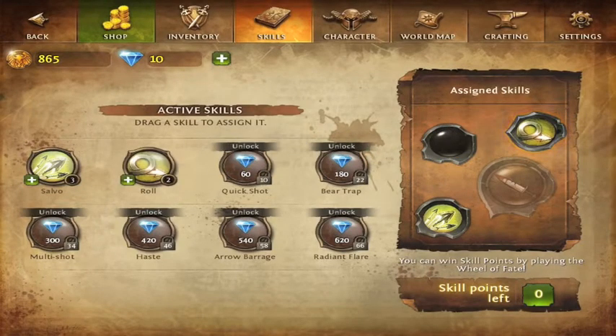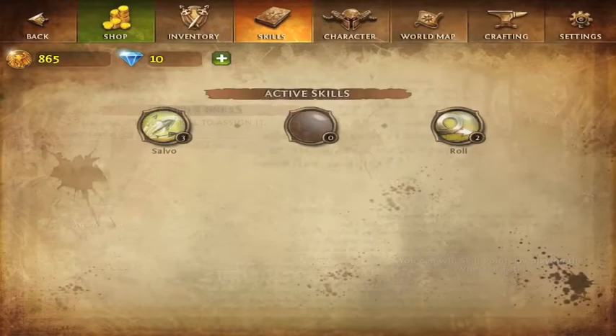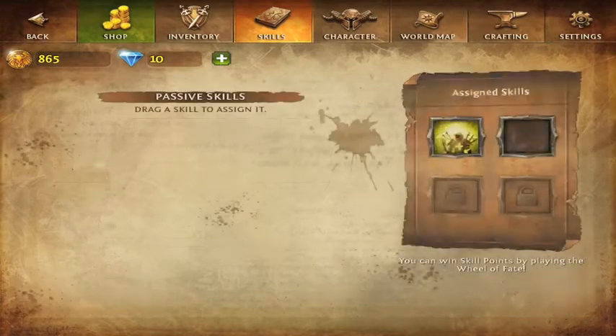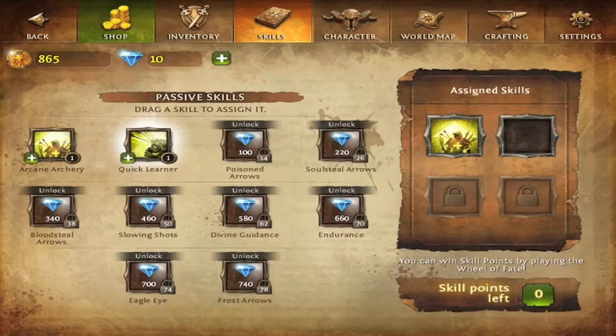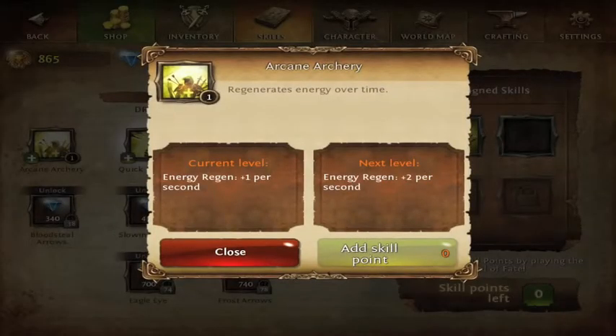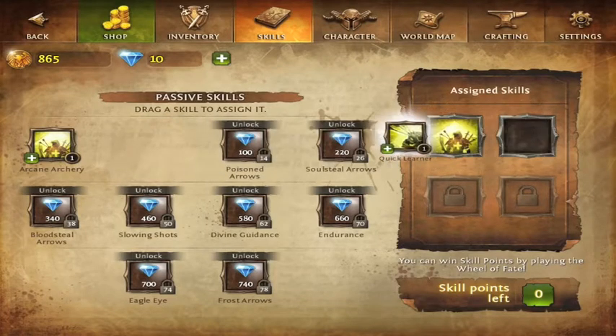You can position these skills however feels comfortable. The rest of your spells unlock with diamonds or as you level up. Your passive skills — you just have to assign them to the far right box and you don't have to do anything else but put them in there. You choose four when you have four to choose from; since I only have two, there's one, two.